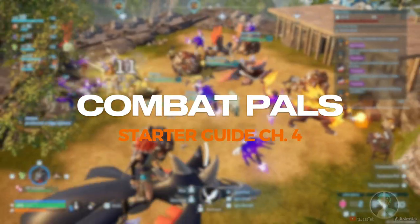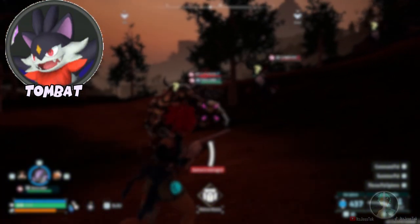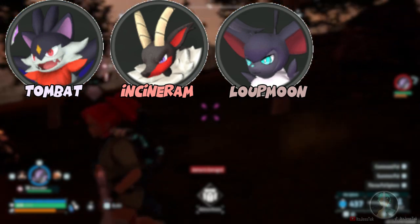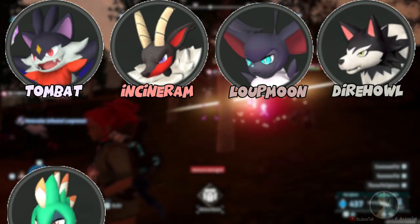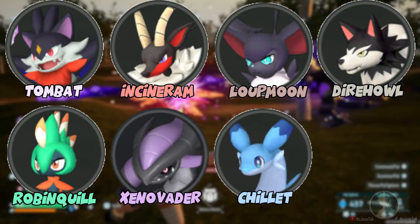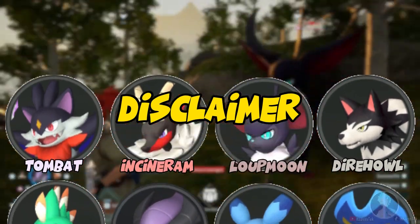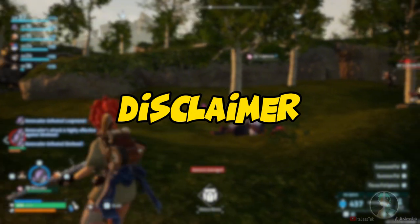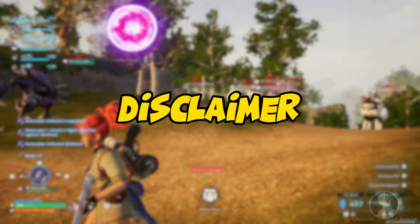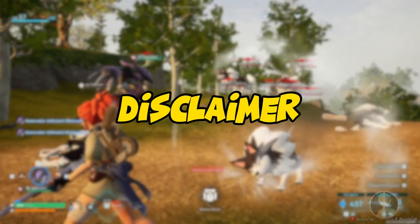The best combat pals for early game: number one is Tombat, number two is Incineram, number three is Lupmon, number four is Dire Howl, number five is Robin Quill, number six is Xenovator, number seven is Chillet, and number eight is Pen King. Some elements aren't included because they just aren't the greatest in the early game and don't become useful until mid game.